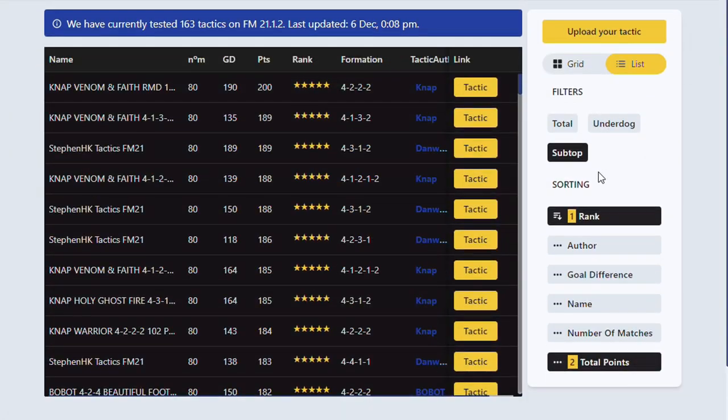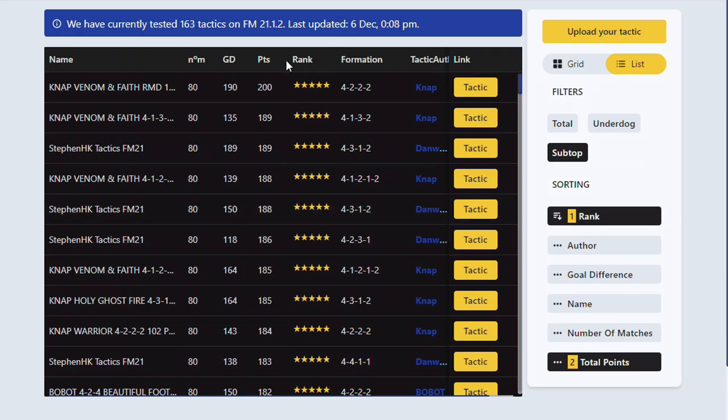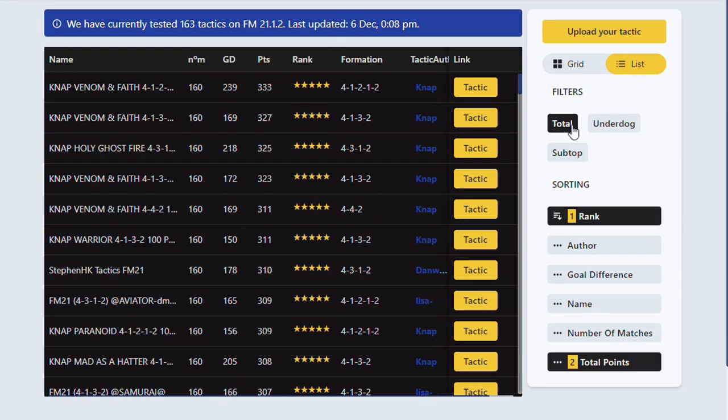This is awesome. If the grid thing doesn't vibe with you, you can go to a list — completely scrollable — and see the ranking, points, and goal difference for all the separate sections to find the best tactics. And with that, let's download the best tactic and look at what the tactical meta for Football Manager 21's match engine is right now.